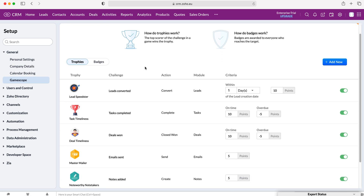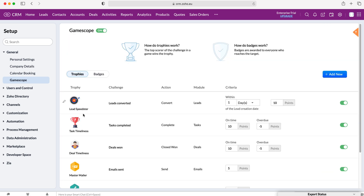As you can see on the trophies tab, as an example you've got Leeds Speedster, which is leads converted — they convert leads one day after the creation date. So if you can convert a lead one day after the lead is created, you get 10 points. Task Time Timeliness — tasks completed on time get 10 points, while overdue tasks lose you five points.